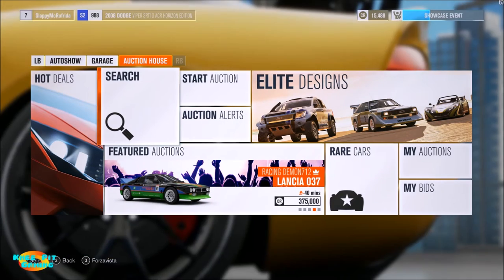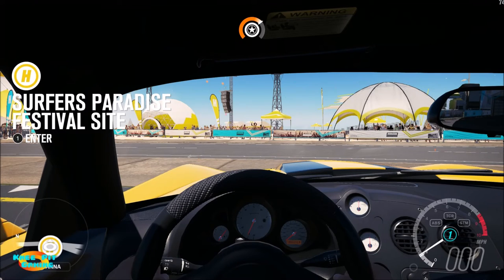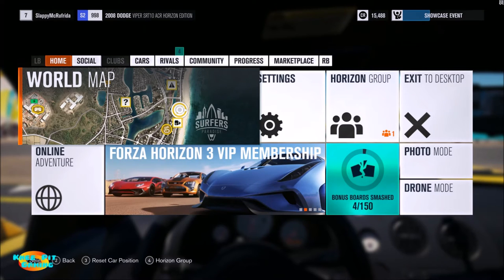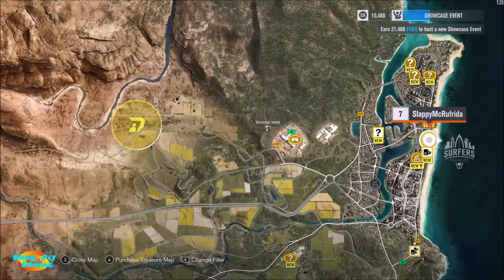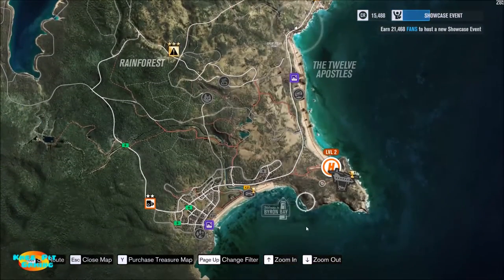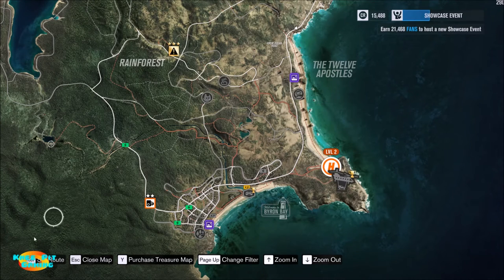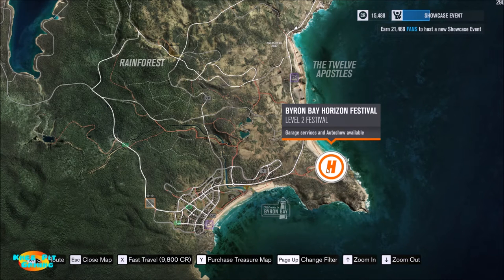That covers the festival site menu. Now we're back in the car. Let's take a look at the second menu — the pause menu. From the home screen, the world map is where I spend a lot of my time. This is your first festival site on the map. If you want to get to the festival site menu — to access your garage, swap cars, or buy new cars — you click on one of these locations and set a route to it. I'm playing on PC, so you'll see PC-style directions.